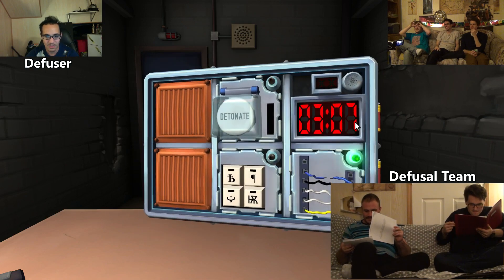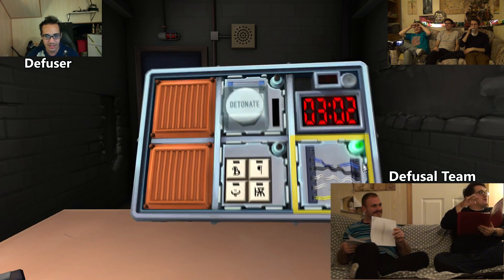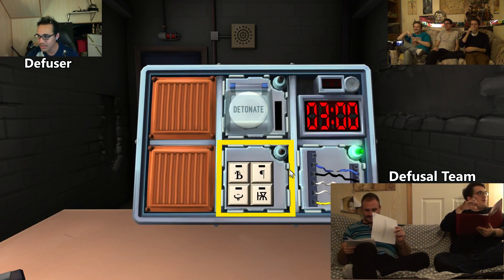Four batteries? Yeah. Is there a lit indicator with label FRK? FRK! What should be labeled with that one — a lit indicator! No, it's not going to open down. What is the button — is it yellow? Is there a yellow button? What's the color of the button? The detonate button? White.